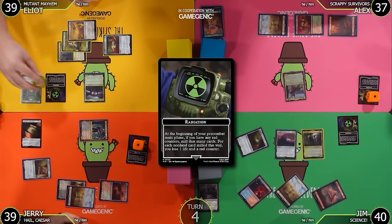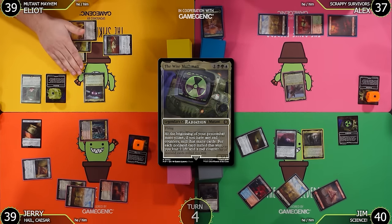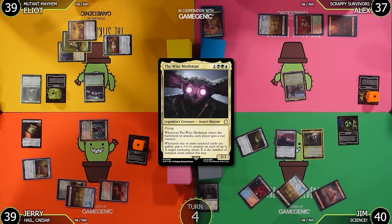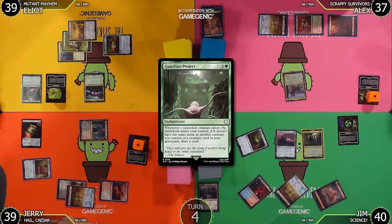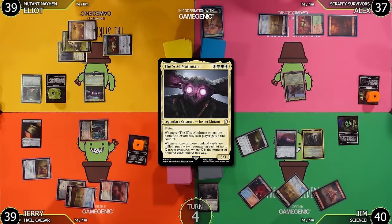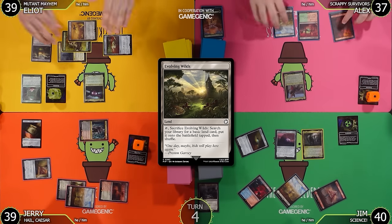The Mothman says: whenever one or more non-land cards are milled, put a +1/+1 counter on each of up to X target creatures, where X is the number of non-land cards milled. I'm hoping this guy gets to be a 7/7 real quick. I also have a Guardian Project trigger — draw a card! Then I'll play an Evolving Wilds as my land and pass.